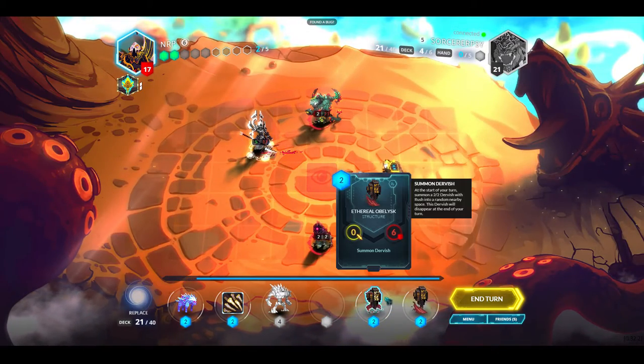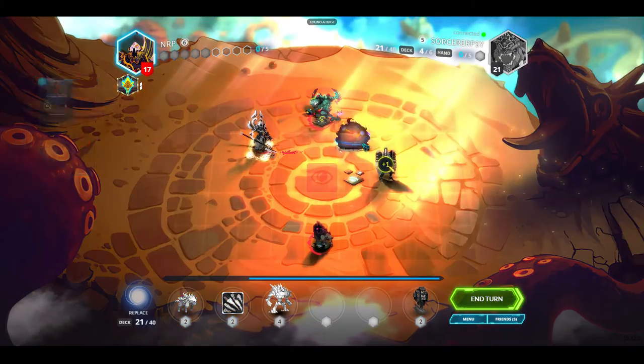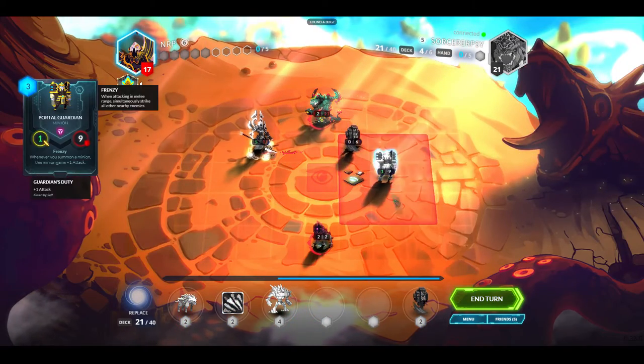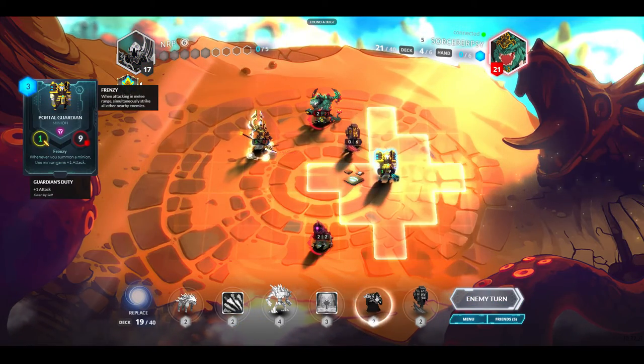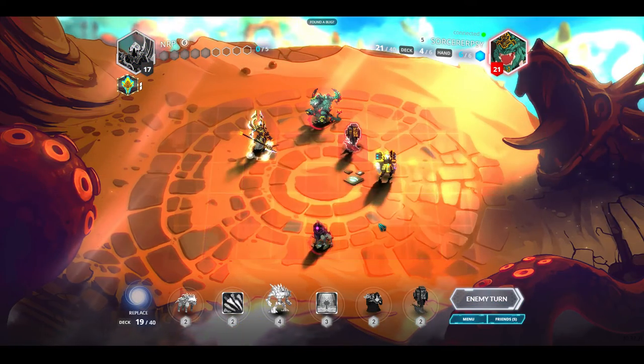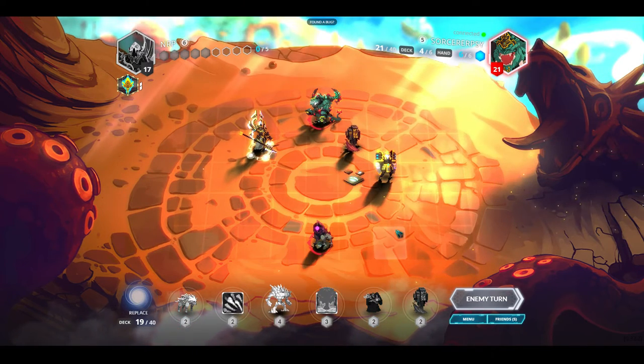I move up and play the Obelisk — now he has one attack. If the Repulsor Beast attacks this guy, it's going to die. I have Inner Oasis which would draw me a card, but I'm not quite at enough resources yet. I should probably just put more units on the board.